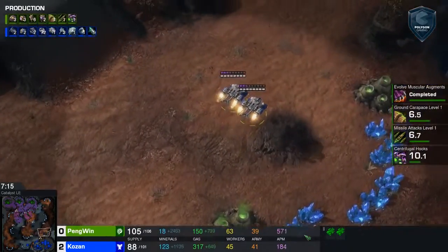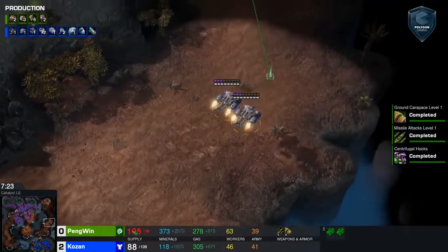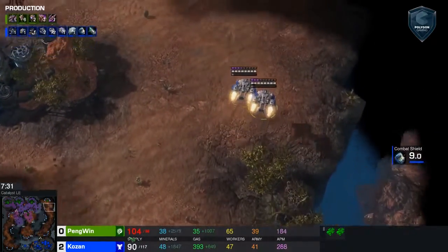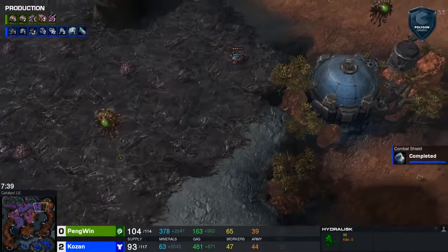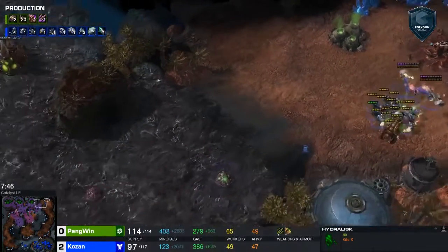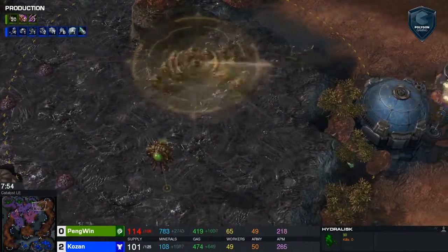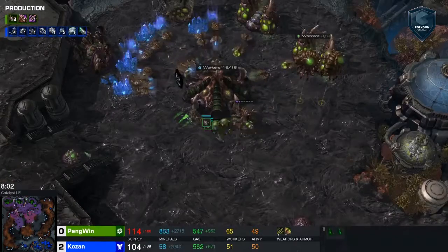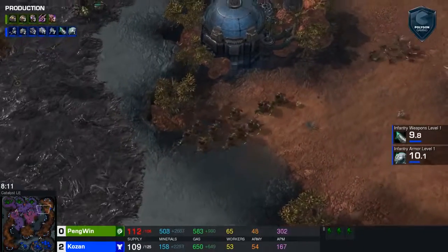This is some really good creep spread by Penguin. It's not going left or right — he's just cutting straight towards his opponent. He needs to get a long pathway for the Hydralisks to move across and get down to Kozan's side of the map fairly quickly. The Queens are coming out to spread more creep. This is a very macro game considering who is playing. We do have some units up at the top of the right-hand corner running onto the creep, clearing it off. He has also canceled a fourth base.